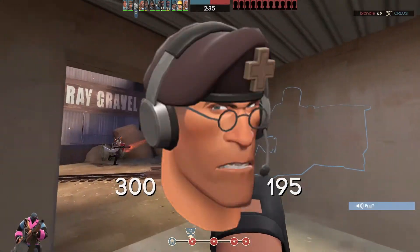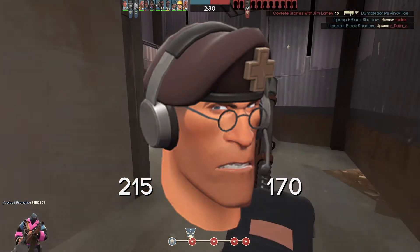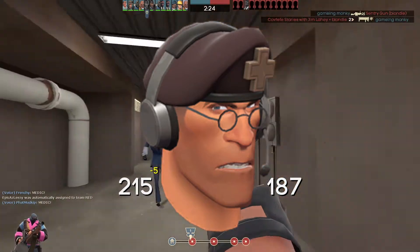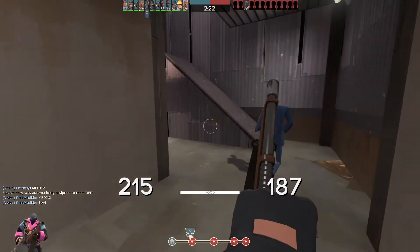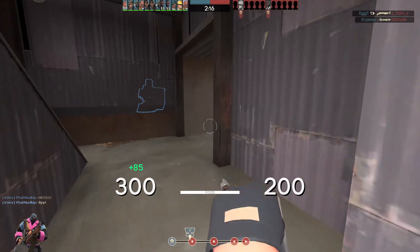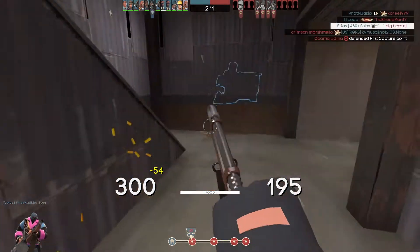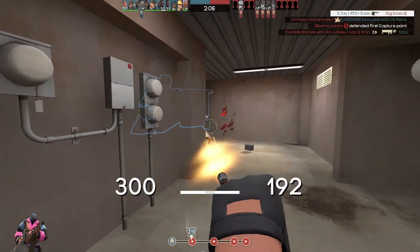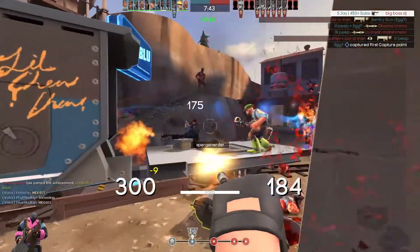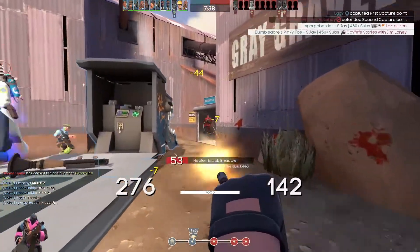Here we have the Field Practice which is the only medic cosmetic in this update, which I wasn't annoyed at but you know it would be nice to see some more love to the medic. It looks kind of like the Bills hat. I really like the headphones that get put on it and it gives medic the sort of in-command feel which he gets in pretty much every TF2 animation. The medic is always seen as a man who knows what he's doing and he's pretty much in charge of running the team. It comes in at 6 ref or 55 cents on the Steam market so it's pretty cheap too.